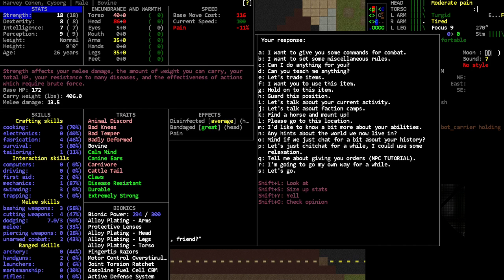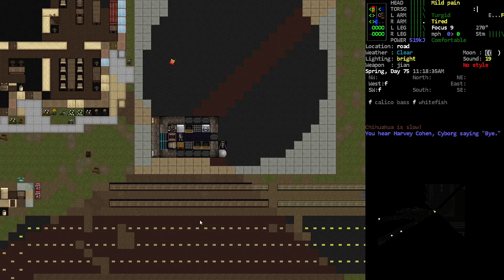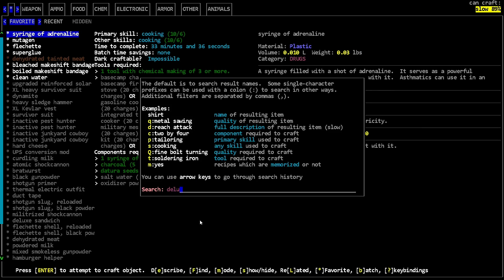How are his skills going? He's getting some meleeing — cutting skill and bashing skill. Actually that bashing skill is pretty impressive. I think he must be getting that from mutations. Let's see — I think we're gonna cook a little something. Let's do a deluxe meal. I've found that tends to be good because my character likes it.